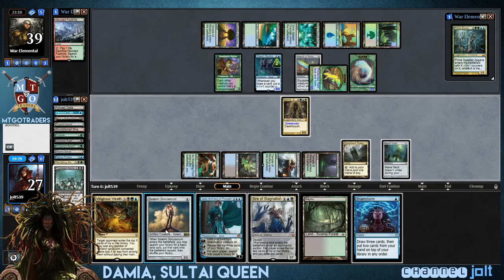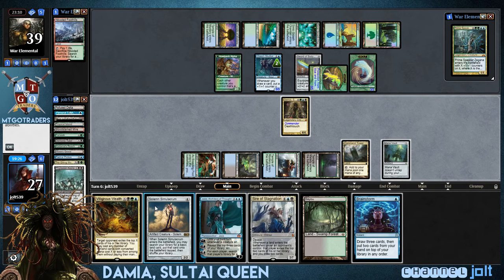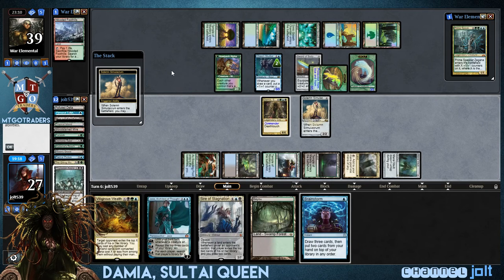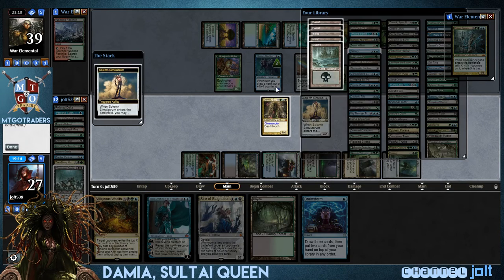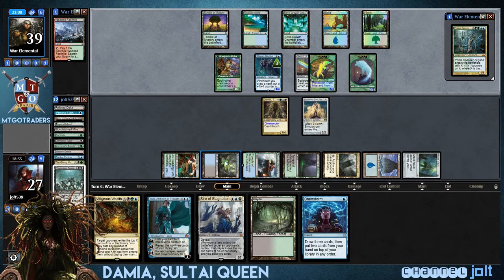We can chump-block on the Wolf Token to draw a card. Yeah, let's go ahead and do that. Let's go Solemn. We can untap next turn, and we still have a Brainstorm we can fire off if we want to. We've got green, double green, blue, black blue — we have three blue sources. Just go ahead and grab an Island right now. All right, so now we have five cards in hand. We're going to be drawing two cards next turn. We're going to spend four to untap Mana Vault — two color-producing lands and a Mana Vault active. We have the Bayou coming down.